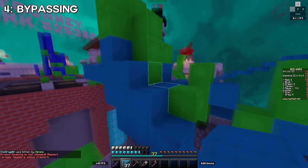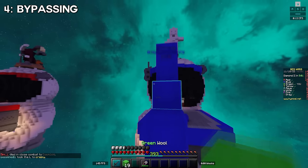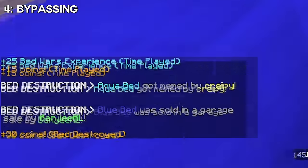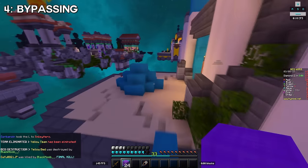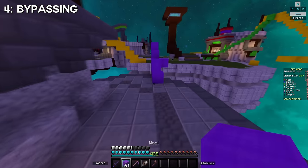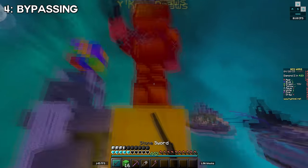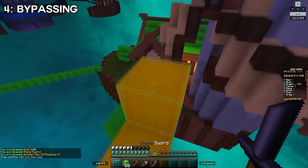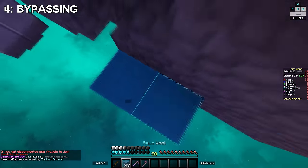Tip four: get very comfortable with bypassing — going around blocks on a bridge. There are two main ways: one is a neo, where you jump out and around a pillar to land on the other side, but I'm talking more about placing blocks on the side of a pillar or section in the bridge to bypass it quickly. Once comfortable, this lets you play faster, take opponents by surprise, skip an opponent to go for the bed, or attack from an unexpected side.